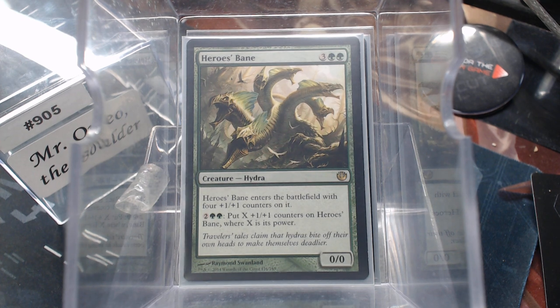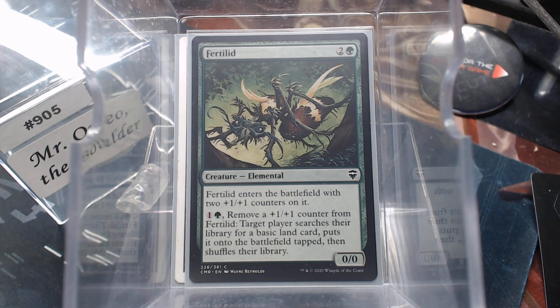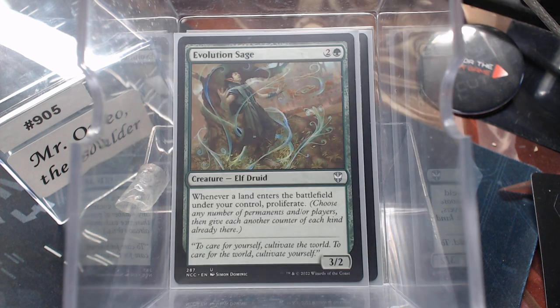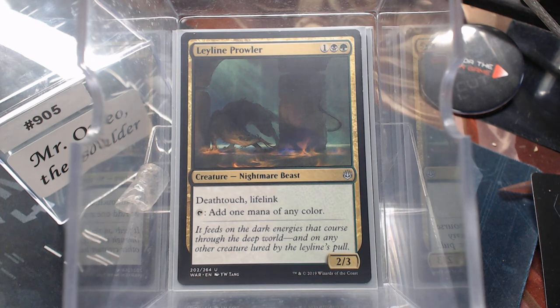Let's look into our mana fixing. We are playing three colors. I wanted to play as many creatures as possible, but I still had to have enough land. So Rampant Growth, Llanowar Elf, Fertilid fits the bill perfectly — it deals with plus one plus one counters and gets proliferated by the Evolution Sage. Clifkin Avenger fits perfectly. Ranger's Path, Commander's Fear, Dreamstone Hedron. I like the Leyline Prowler, because a lot of times, even if you don't need it for the mana...